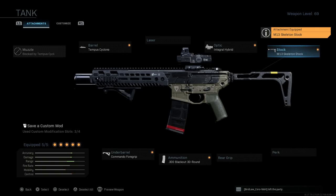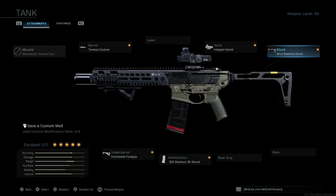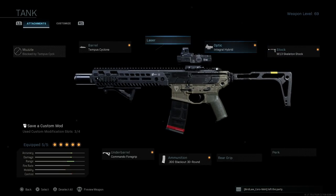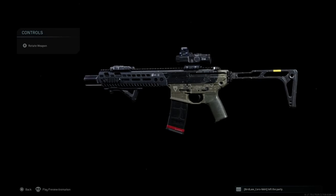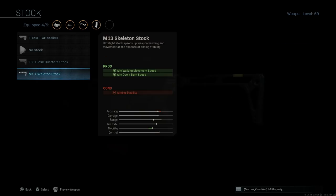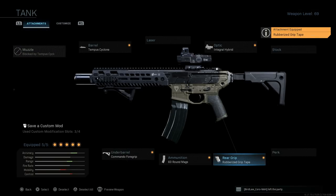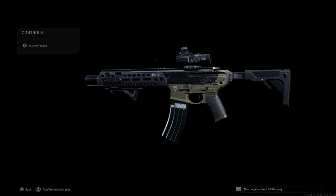Another option is to remove the 5mW laser and throw on a skeleton stock, which assists with aim-walking movement speed and ADS speed — the only con being aiming stability. Aesthetically it looks great. For my preferred final SIG MCX LVAW build though, we're going with the base stock, the 60-round magazine, and the Rubberized Grip Tape for that extra accuracy at range. That's the final design for the SIG MCX LVAW.